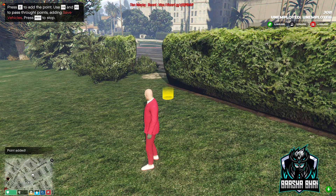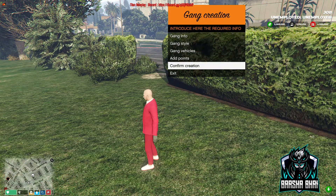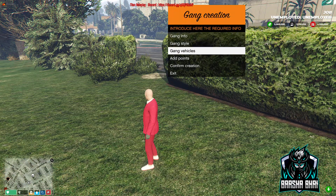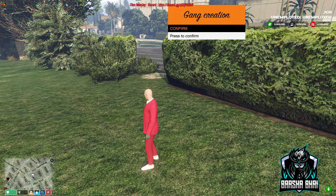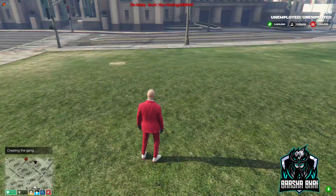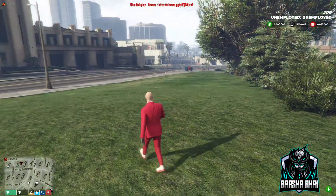All done. Press backspace and confirm. We have added the gang name, gang style, gang vehicles, and all five points. Now press to confirm creating the gang. It's going to take some time to process everything and then set it all up on the map. It's done.